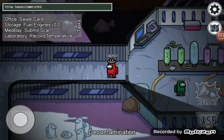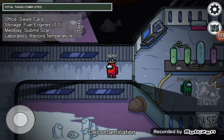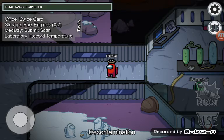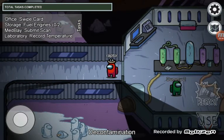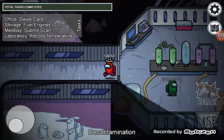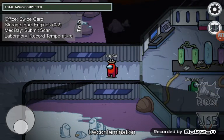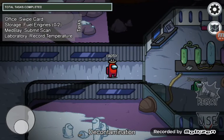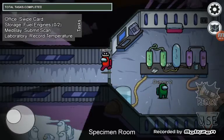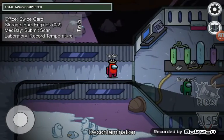But wait a minute — is that a real bone sticking out of the dead crewmate? My theory is that these used to be real crewmates that were frozen in the stormy weather of the Polus map, and were just preserved there for years and years to pass. Let me know in the comments if you agree or disagree, and tell me what you think about these astronaut snowmen and why there's a real bone inside the dead crewmate. I think it's because they were in the middle of reporting a body and forgot about the snowstorm.